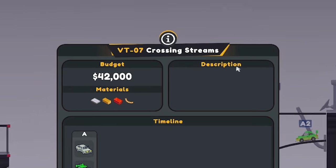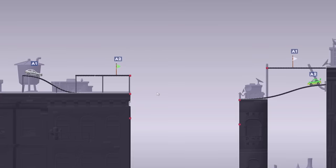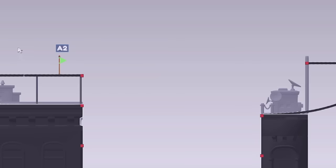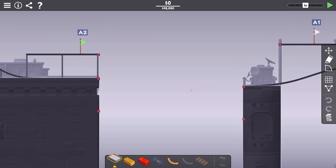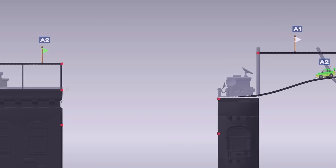So this one is called Crossing Streams, quite a big budget - 42 grand. Okay, I know what we've got to do here. These two cars go at the same time, and the flags are in the opposite corners, so they've got to sort of jump without hitting each other. That diagonal is going to happen on a bridge here. There's quite a big gap, and I'm a little bit concerned the force of the two cars crashing might make my bridge collapse.